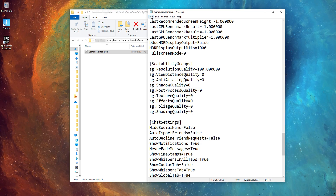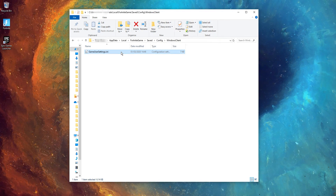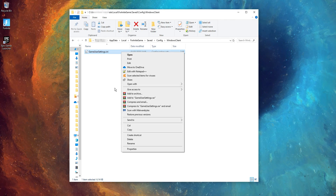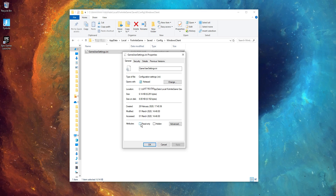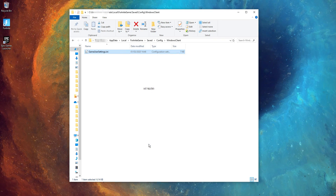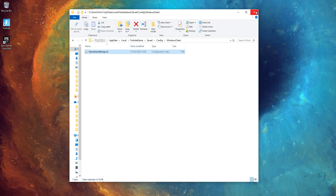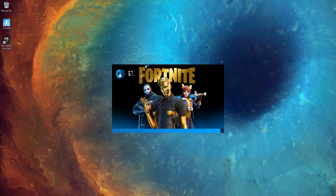Once you've changed the ShadingQuality setting to zero, save the config file by clicking File then Save. Once saved, close it down, right-click back on the GameUserSettings config again, go into Properties, and re-tick the read-only box that we unchecked earlier. It's super important that that is re-ticked.